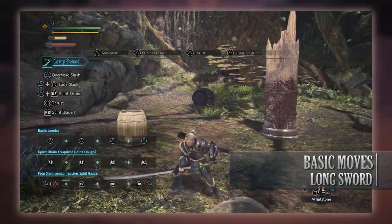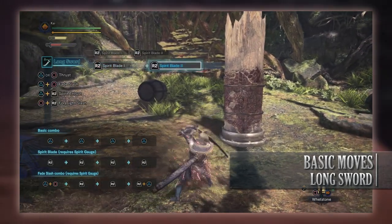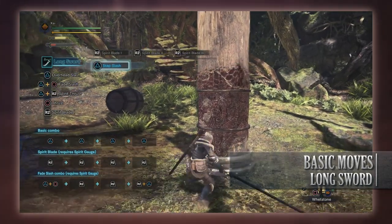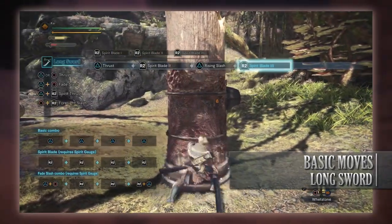All of the Spirit Blade attacks are done by pressing R2. You have Spirit Blade Attack 1 by pressing R2, Spirit Blade Attack 2 by pressing R2 a second time, and Spirit Blade Attack 3 by pressing R2 a third time. You can go into these Spirit Blade Attacks following other moves, as they can all be intertwined with one another.